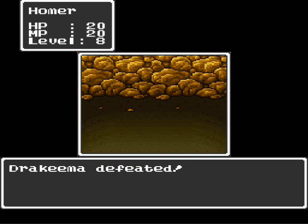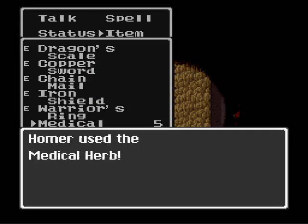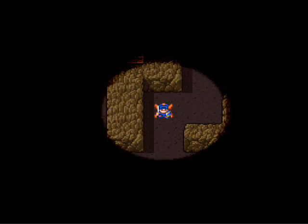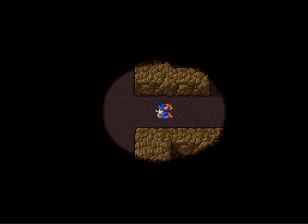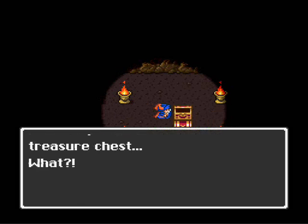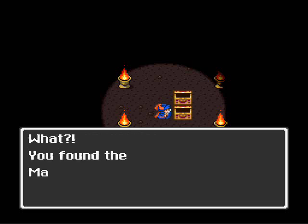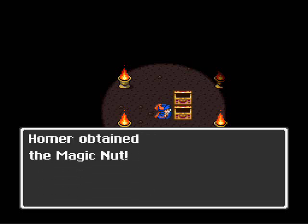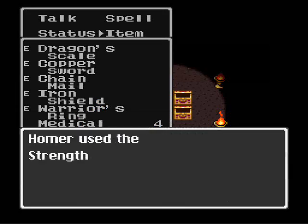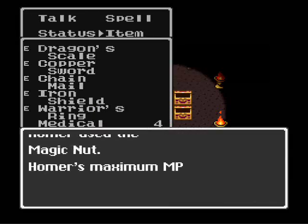Wizards are the big thing to worry about because of their sleep spell. Money is important, but I'm not going to need medical herbs for very much longer in the game, so I'll just use what I've got — no reason to use up my MP on healing. These are our last two treasure chests in the dungeon — a Strength Seed and a Magic Nut. These probably didn't exist and may have been money in the original game. I'm going to go ahead and use these items and make myself more powerful.